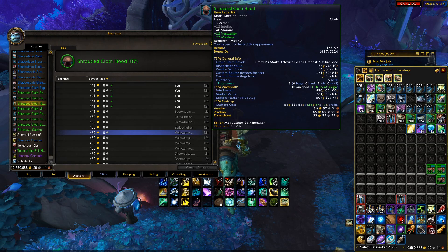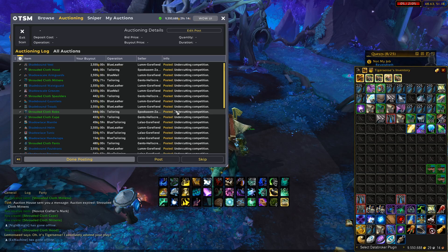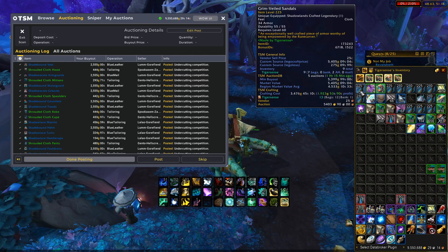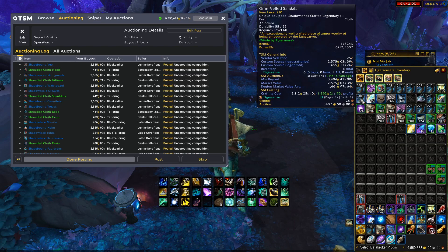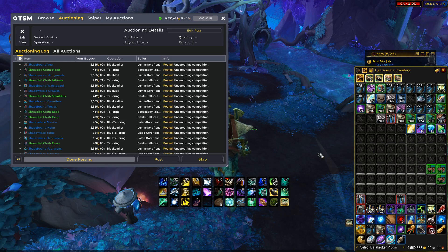This is very simple to do now, especially with the TSM update. If you guys have not already, I highly recommend signing up for the beta or becoming a premium member to get the beta instantly. Not only are crafter's marks working like this, but legendaries are working like this as well. If I hover over these rank 3 sandals, the crafting cost is 3,400 gold with a minimum buyout of 5,300. For rank 2 sandals, the crafting cost is 2,000 and the minimum buyout is 3,400. TSM is picking it up amazingly. We'll be looking at that in another video with groups for legendaries, but this video is strictly just for crafter's marks.